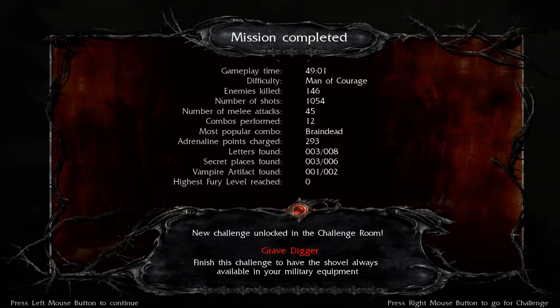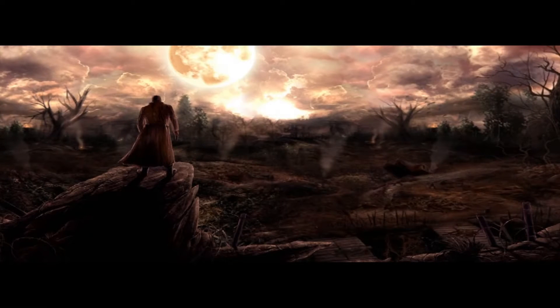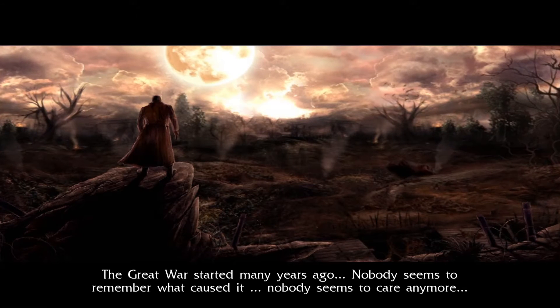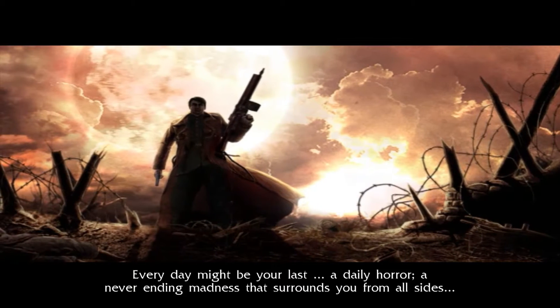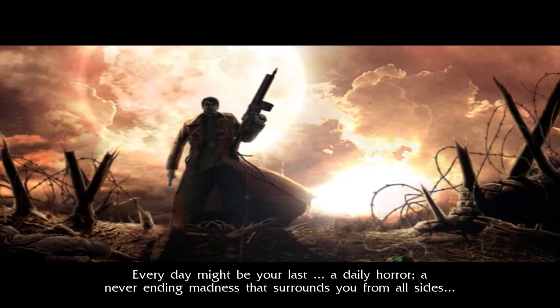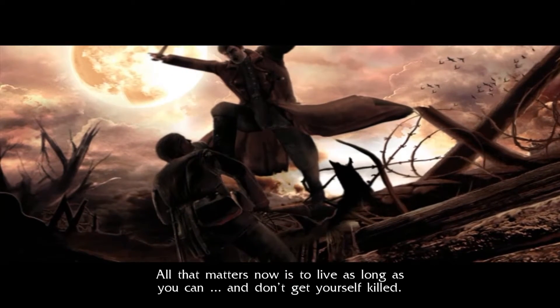Completed mission! Forty-six enemies killed, 1,054 shots, 45 melee attacks, 12 combos — most popular combo: 'braindead.' Three of eight letters found, three of six secret areas, one of two vampire artifacts. Highest fury level reached: zero. Maximum fury level is two — we're still learning what fury is all about. New challenge unlocked in the challenge room: 'Grave Digger' — finish the challenge to have the shovel always available.